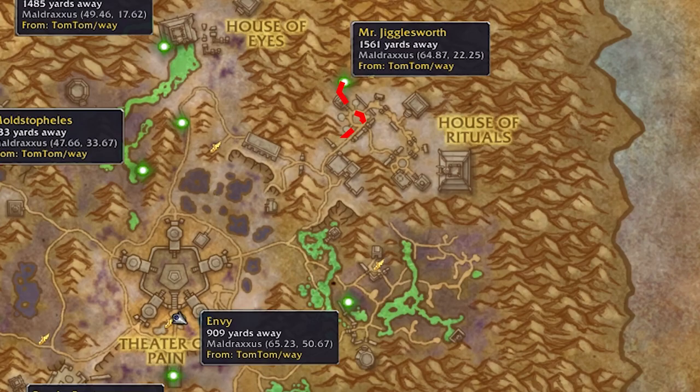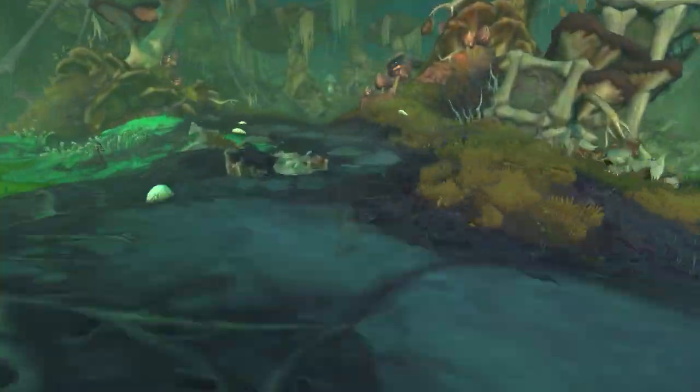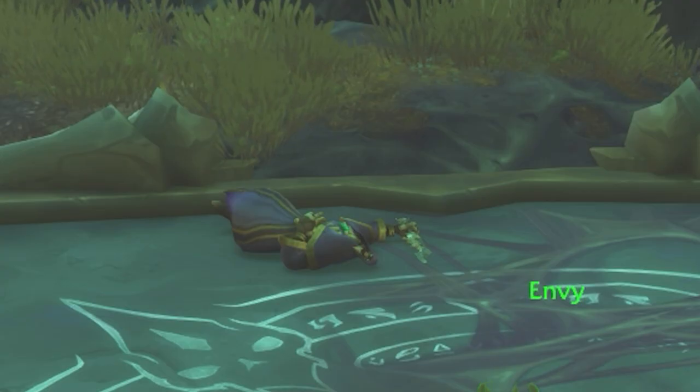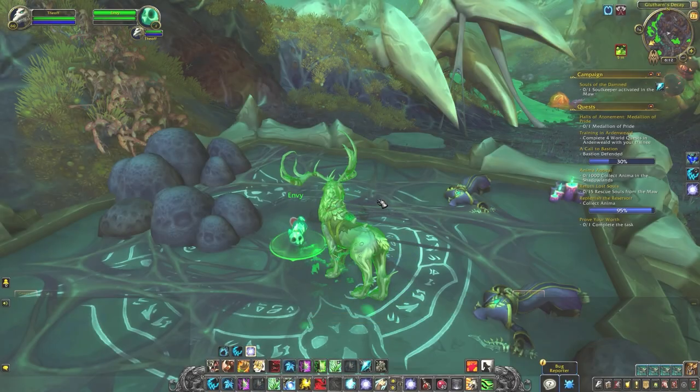Envy. Now head out of the House of Rituals and into this toxic swamp. After running through the swamp, take the first right, which will lead you to... whatever happened here. Make nice with the kitty and give it a pet.